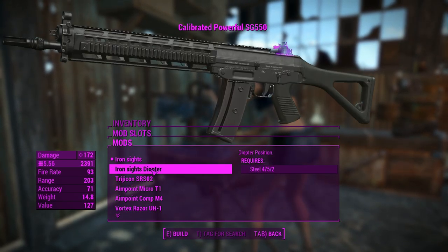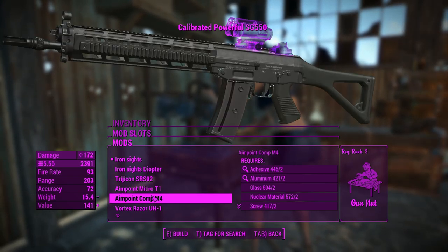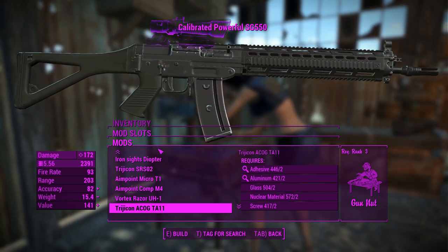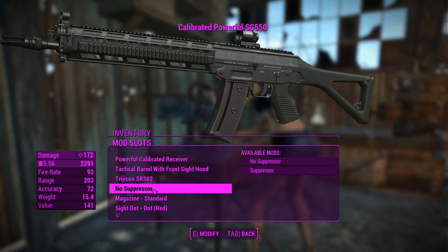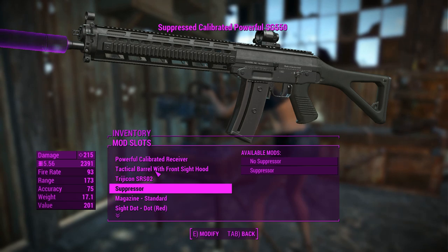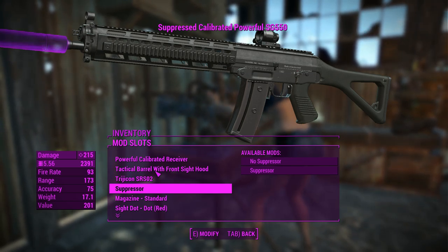Moving on from that, we can change the scopes or optics to sights of the reflex variety — heaps of them — and going up to a scope there. We're going to use that scope on the semi-auto variant, but for the automatic one we're just going to be using a basic little sight, and you can chuck a suppressor on it. No reason not to.